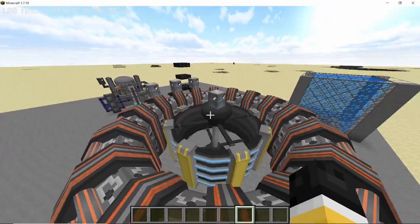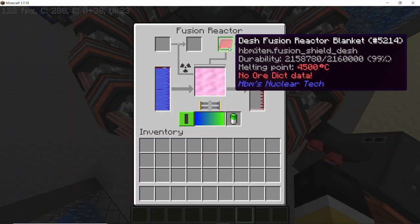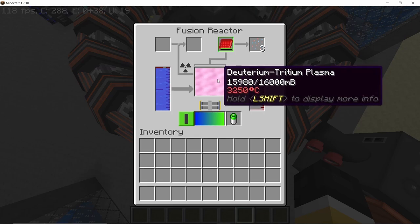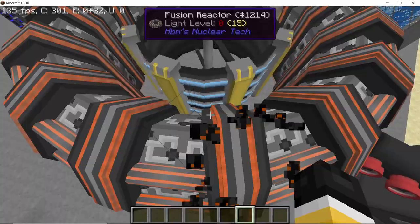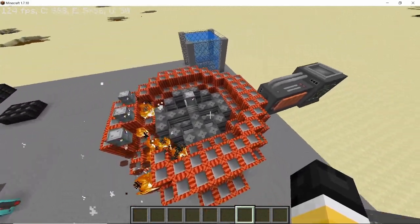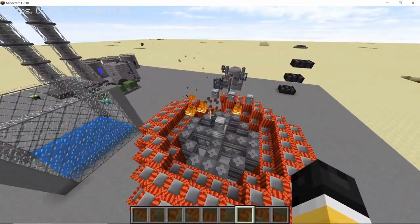Coming to the end, we have the fusion reactor, which has two main components: the blanket and the battery that keeps the magnet going. If either of these is missing or depleted, the fusion reactor will explode. Make sure to keep an eye on the durability of the blanket and the power the fusion reactor needs — if the power runs out, there we go. This explosion isn't very big unless you're using the Hellfire fuel, but it's still a waste of resources.